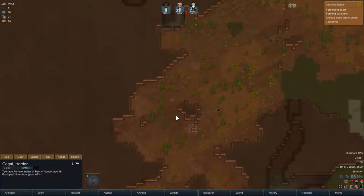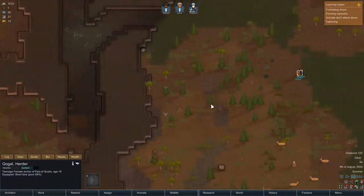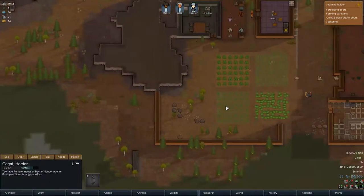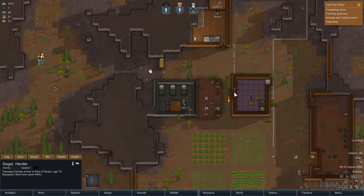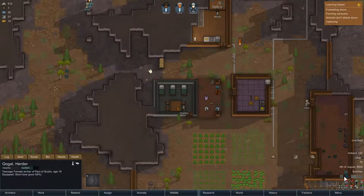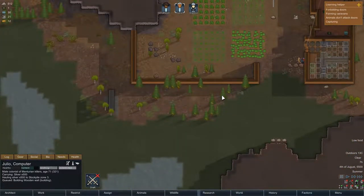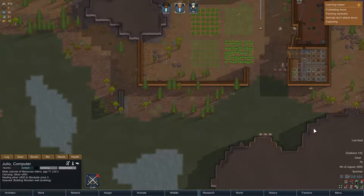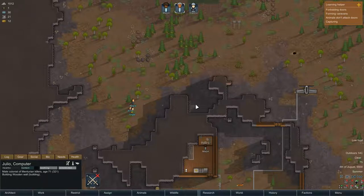They didn't finish mining yet — we've got some more silver here, so we'll end up with about 1250 total. We're low on food, I know that — that's why we need the butcher table done. But it says it can't be built because we need wood. Well then, chop the wood!